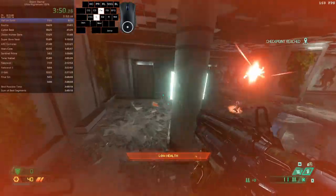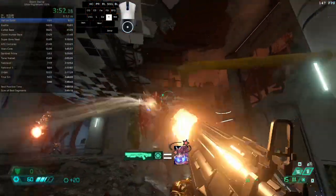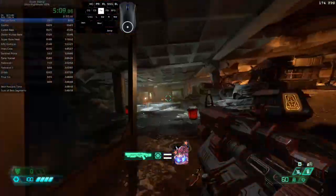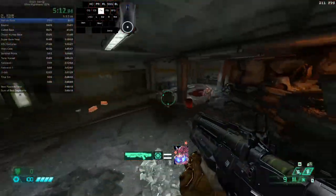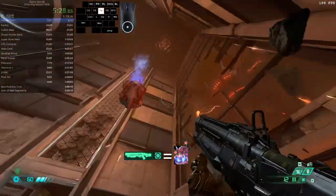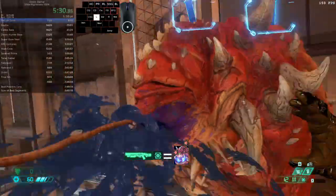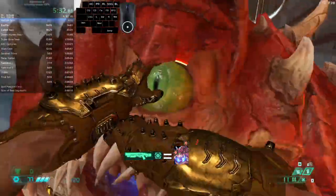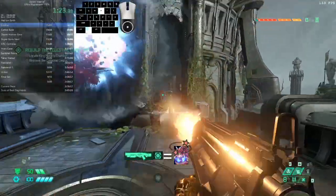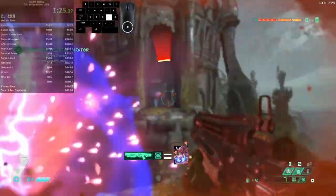Continuing with demons that appear on the first level, let's talk about cacodemons. The game itself tells you the best way to deal with cacodemons, at least in the beginning: just lob a sticky bomb in their mouth and they will instantly stagger so that you can glory kill them. This is actually the preferred tactic for dealing with cacodemons at least for the first few levels, until you get the SSG. The SSG just changes everything in the game.